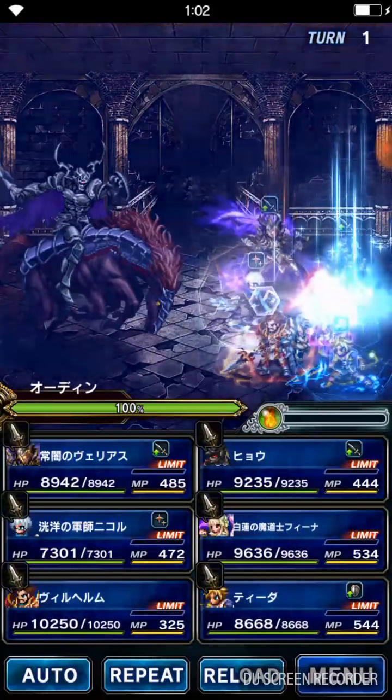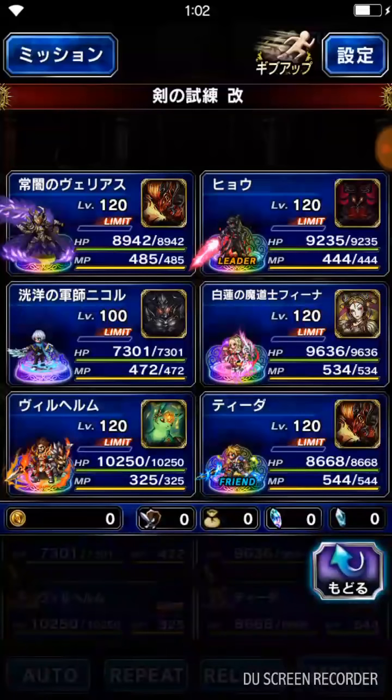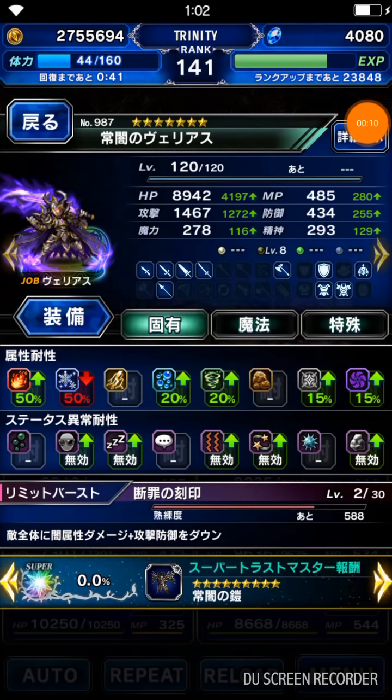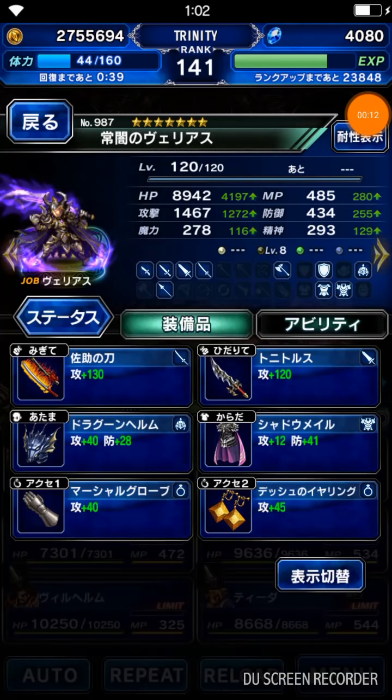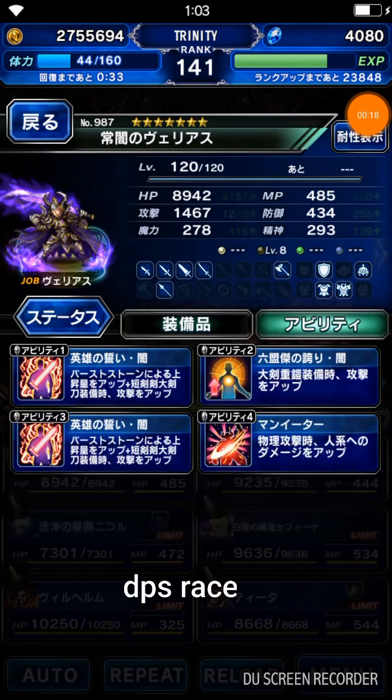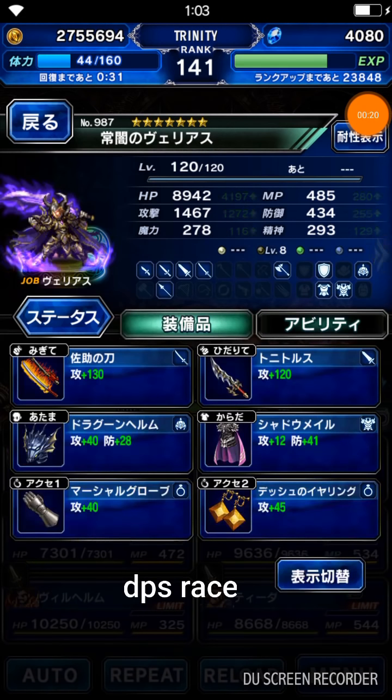Hey guys, it's Felicia. Welcome back. In this video I'm gonna take on the latest 3-star Esper Odin. I'm gonna use 7-star characters because DPS is really important in this fight. You must burst him down as fast as possible because you're gonna die. And he's weak to thunder, so bring a thunder greatsword and manslayer.